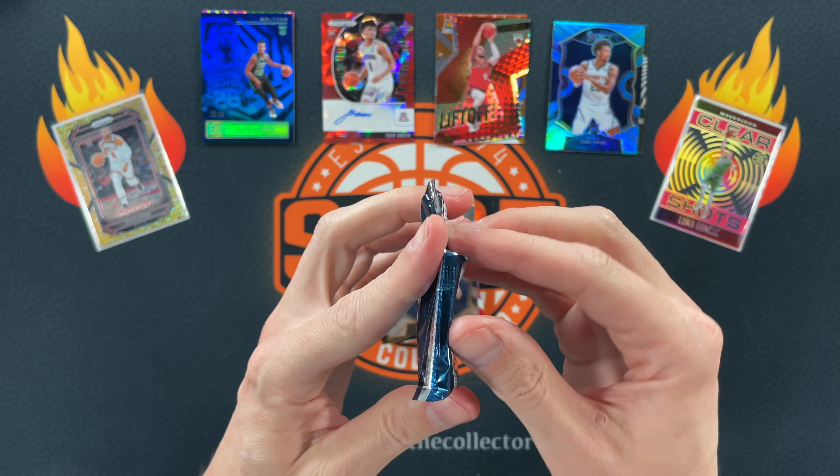Down to the last pack — Mosaic Fast Break. We're gonna need something here. We've gotten some cool cards, but no real bangers. No gold. Lonnie Walker, Rubio, Sexton, Malik, Steph — oh, I like that. Domar. Come on Domar. Zach! P-Will — I'll take it, second year P-Will. Going in the PC with Zach. Kaminga, little Steph Curry National Pride, and we finish with Trey Murphy.